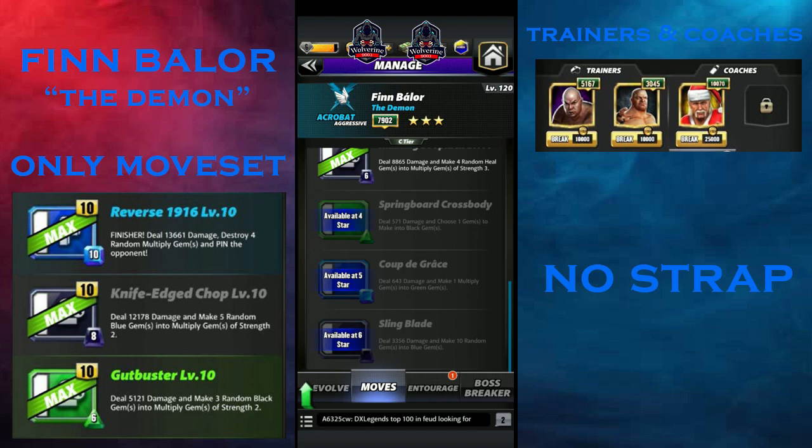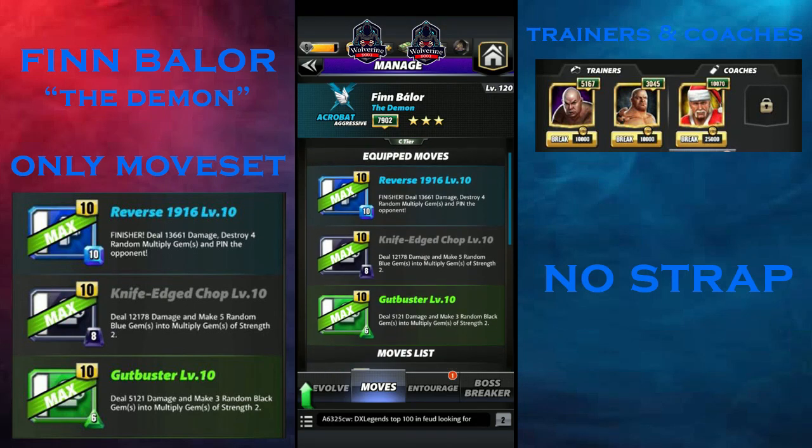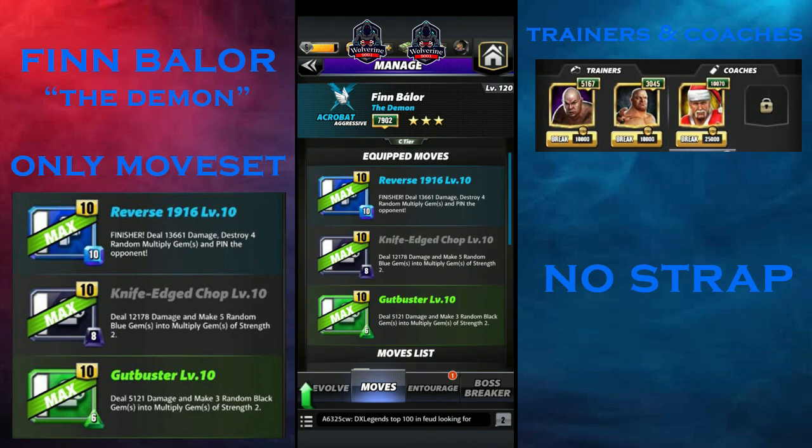At 6-star he gets Sling Blade — 3.3k damage and makes 10 random gems into blue gems, which makes him really good. So at 4-star, 5-star, and 6-star he has much better moves rather than the weaker moves he has at 3-star. He's definitely gonna be good at 4, 5, and 6 star.